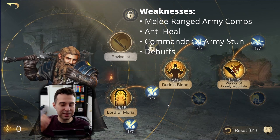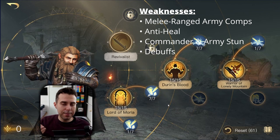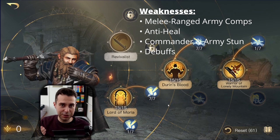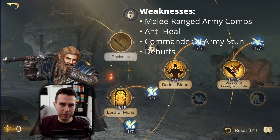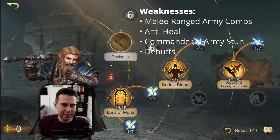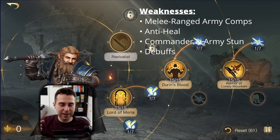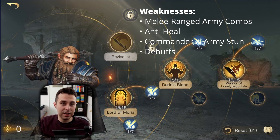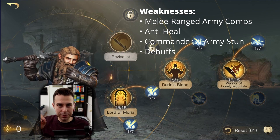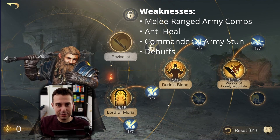Balin's fourth weakness: since our army consists of only one unit, we are vulnerable against debuffing mechanics. Imagine fighting against Khaledun — Khaledun has a debuff unit, Easterling, which reduces your army's attributes by 20%. If Khaledun has Frenzy, the special effect triggers another auto-attack, so on each round he can activate Easterling twice — that's minus 40% stats for your whole army, which is very dangerous.